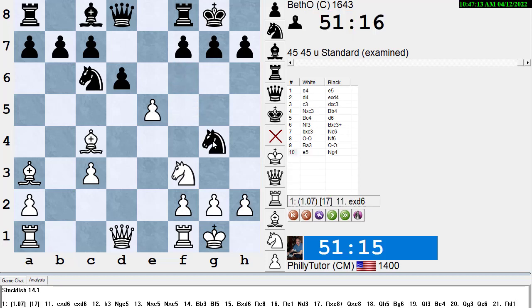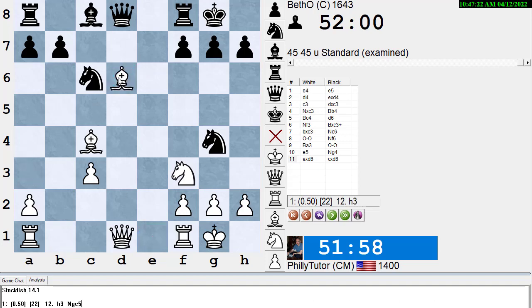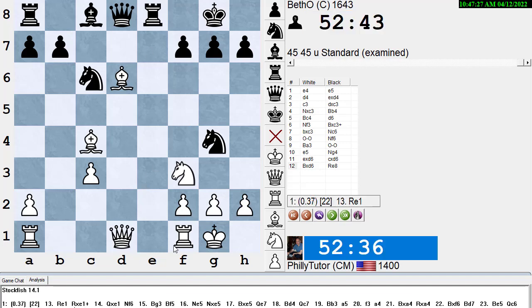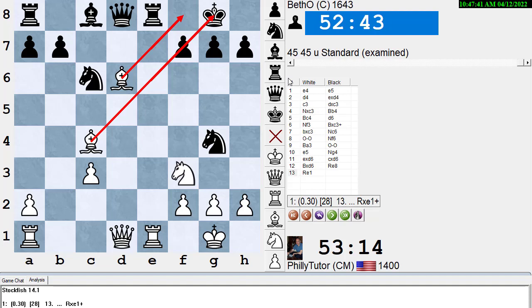Alekhine plays e5 — now getting the initiative back. Knight to g4. Pawn takes pawn, pawn takes pawn, pawn takes pawn. Stockfish says he can win this pawn back later and wants to play Re1. Alekhine gets his pawn back with Bxg5. Rook e8. Alekhine plays Re1 and gives it an exclamation point — the engine agrees. Re1 is the best move. White's bishop pair pointing toward the kingside gives White some initiative, along with a small material advantage from the bishop pair.